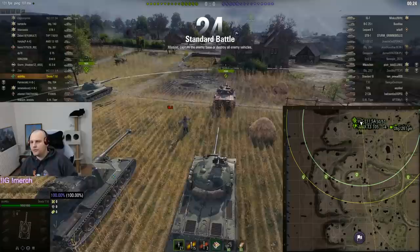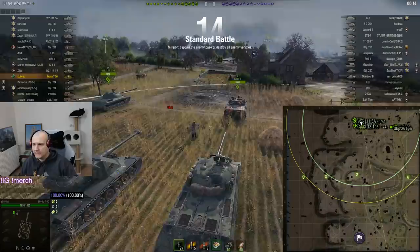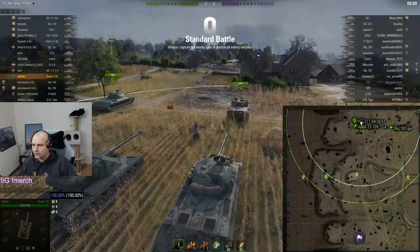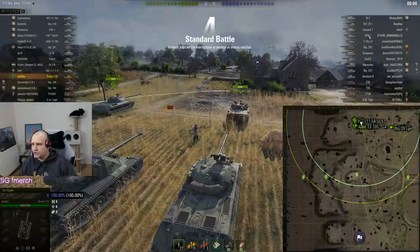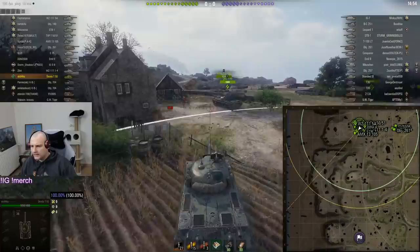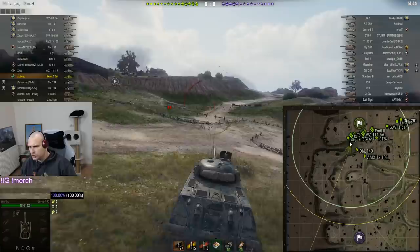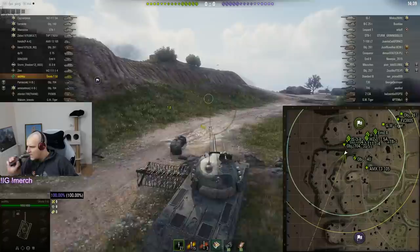The first battle is on Overlord, the jumping map for jump addicts. The plan is to play somewhere around this area and hopefully find someone making a mistake - a Batchat, Leo, STB, doesn't really matter. If someone makes a mistake we will punish them. Alternatively, I'm going for an alternative position up here and we'll make another decision after that. Let's do this.